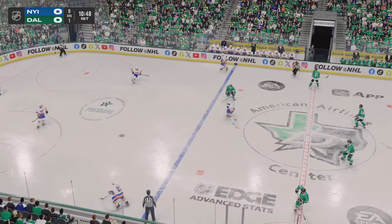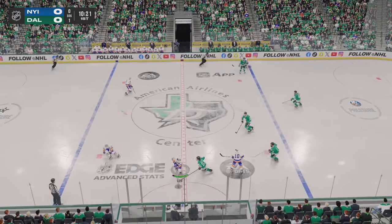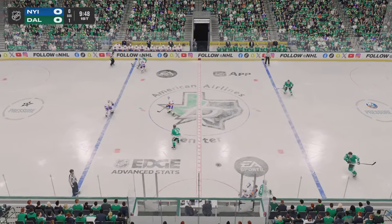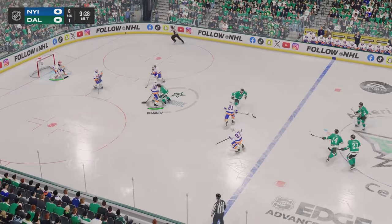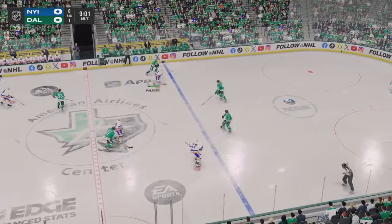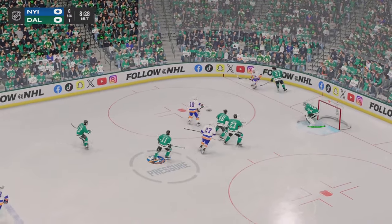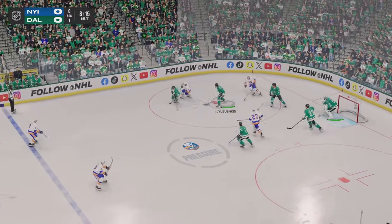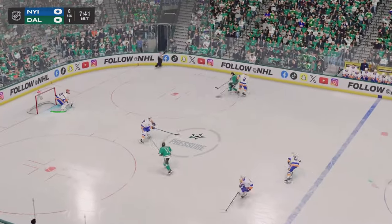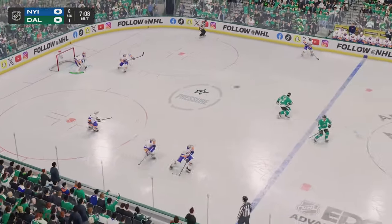Lee stick handling in his own zone, takes the feed. Textbook hook check to turn that over. Dallas gains a hold of the puck against the boards, still has possession and they keep the pressure on. Now he tries to get it across to Palmieri. New York's got the puck against the wall, grabs it in his own end, and now he moves it quickly to Dadanov. Covers him with the hit.